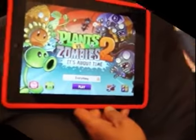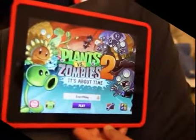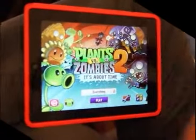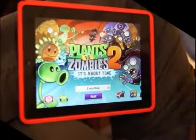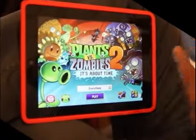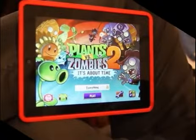The first thing I would say is the time travel theme this time around is very new. So rather than a series of levels that take you to different parts of your house — your backyard, your front yard, your roof — now you're traveling through time with Crazy Dave and his time travel machine to visit different historical periods and face off with zombies from those periods.